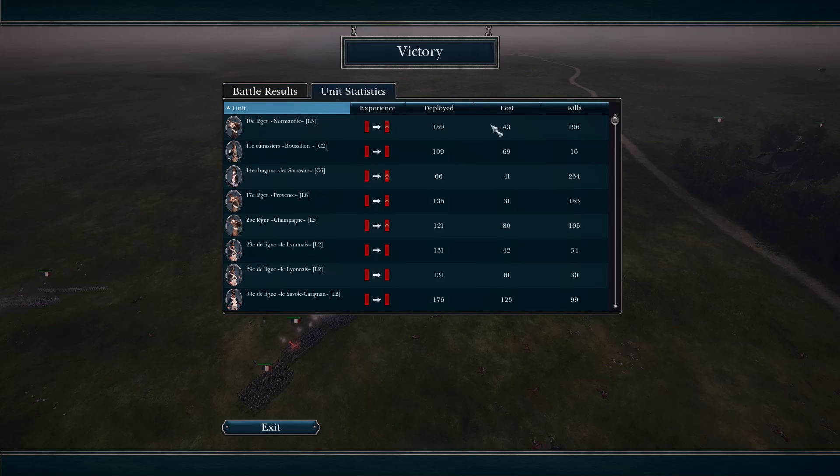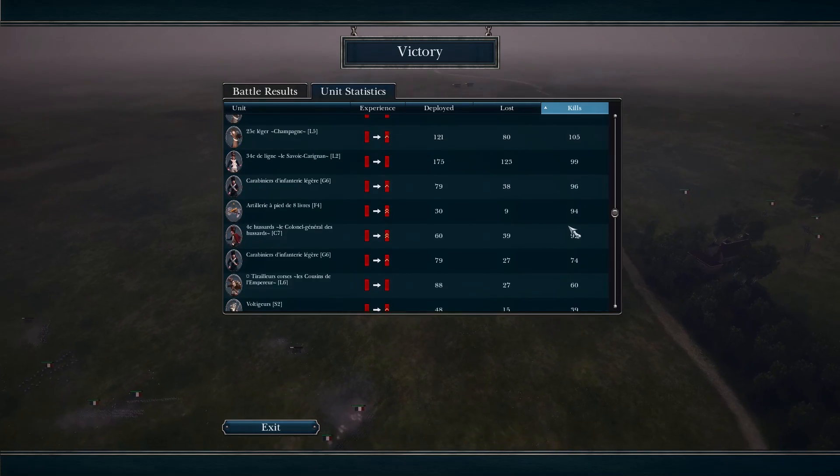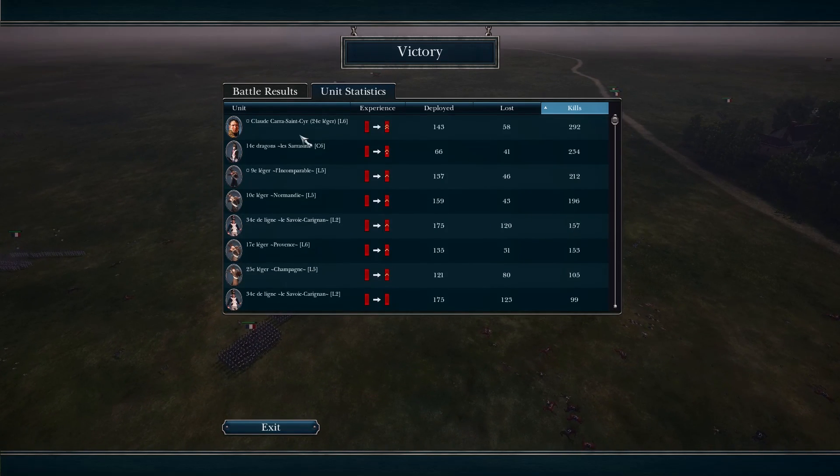Taking a look at the German kills: the cavalry or possibly a general unit got over 300 kills, cavalry did well, and this rifle unit did nicely with over 212 kills. So I hope that you guys enjoyed this. If you did, be sure to drop a like and a comment down below. I'll see you guys in the next one.